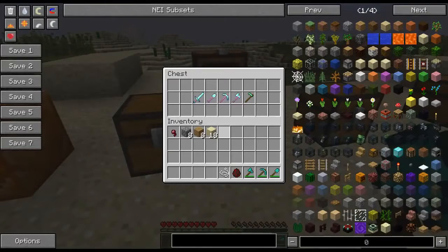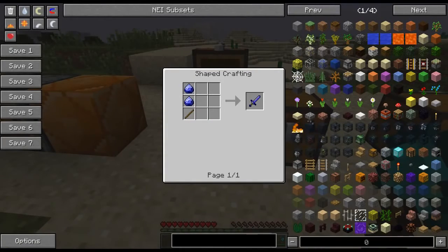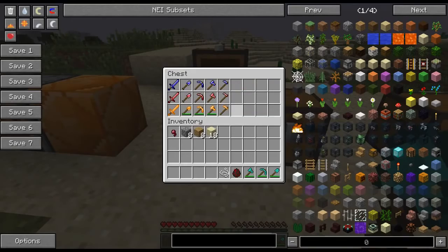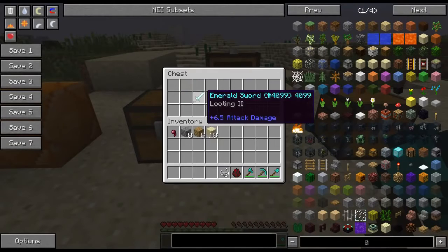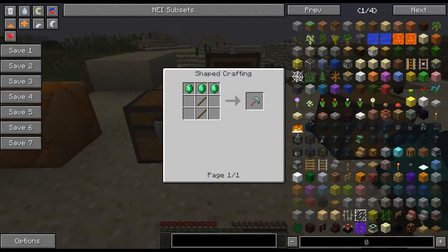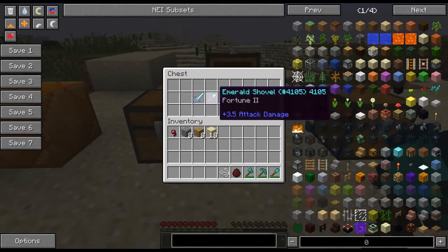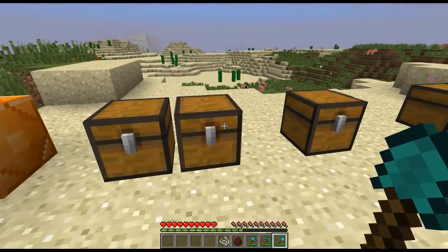We can move on to the next set, which is the emerald tools, which are actually pretty cool. The crafting recipes for all these are just the same as if you were making a regular tool, except substitute in the new gem for whatever other resource you would have been using previously. The good thing about the emerald tools is you actually get a built-in enchantment on them. With the sword you get Looting 2 built in, with the shovel Fortune 2, pick Fortune 2, axe Fortune 2. And the hoe - it's just a hoe, let's be honest here.